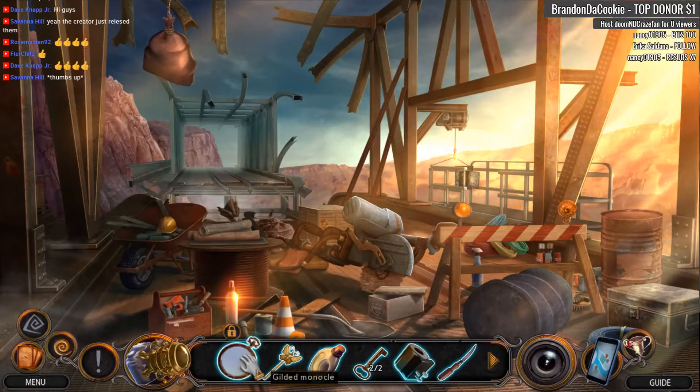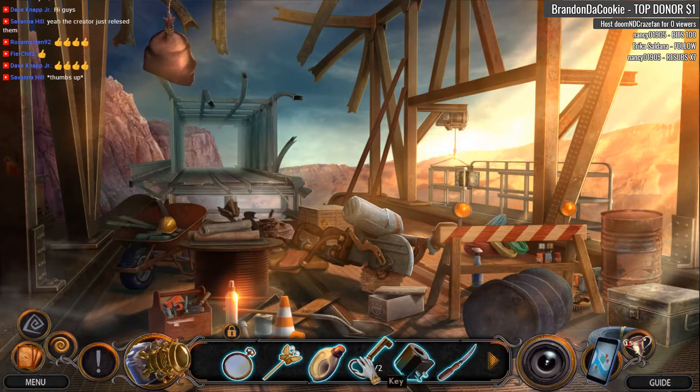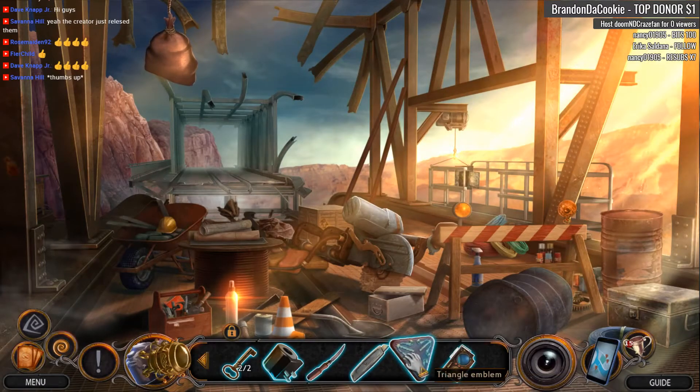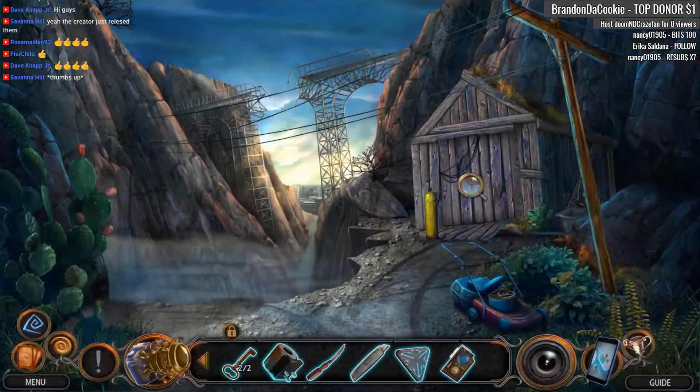Moley. We have a gilded monocle, decorated hairpin, yellow cleaning chemical, two keys, mechanical coil, carving knife, box cutter, triangle emblem, and Wilson's remote. So we've got all sorts of goodies here.